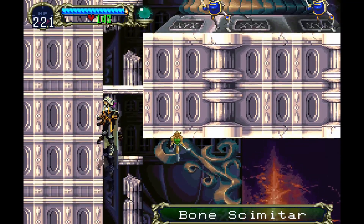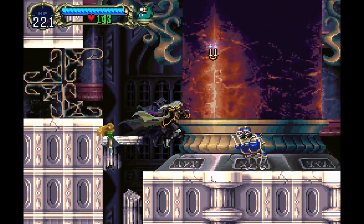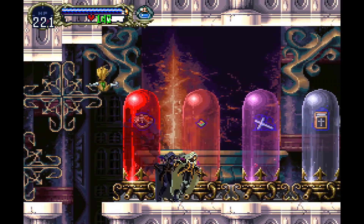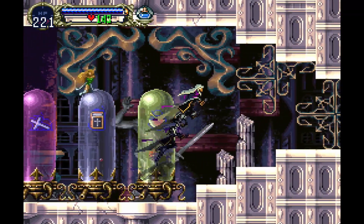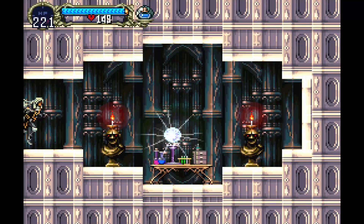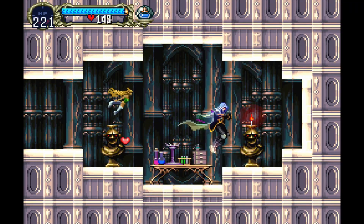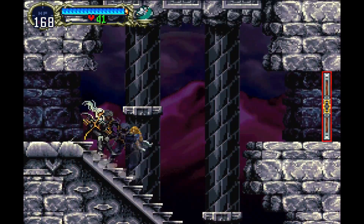Up next is the Skill of the Wolf, and in order to get this, we need either the Gravity Boots or the Bat Transformation and head to the Alchemy Laboratory near the beginning of the game. This room has a stockpile of sub-weapons as well as the Skill of Wolf in this Bunsen burner. I'm not really sure what that's supposed to be, but yeah, there it is.